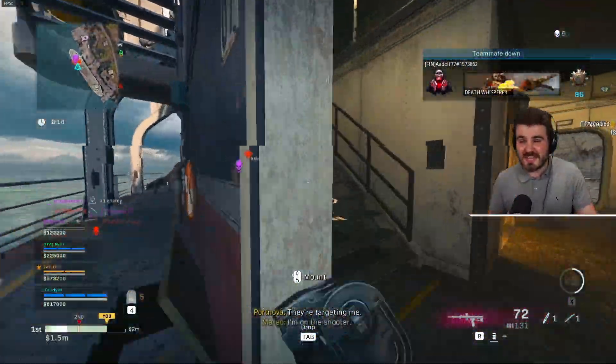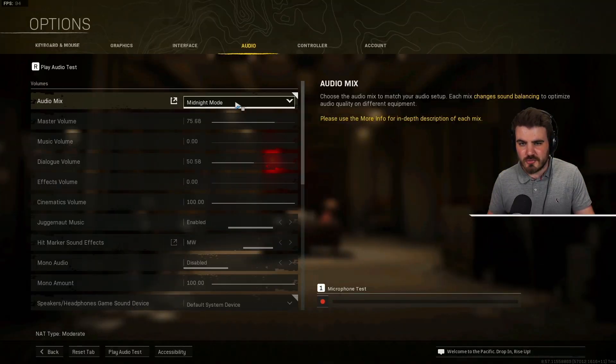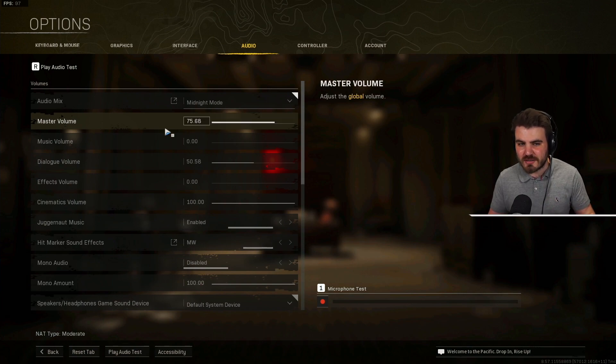The one you need to be using is not boost high, it's not boost low — it's actually midnight mode, which you can see I've got selected here. Following on from that, you need to make sure that your master volume is turned up a little bit, because overall your game will sound a bit quieter with this setting, but by boosting the master volume you get it to a state where the audio is incredible. And then effects volume — you want to make sure this is on 100.